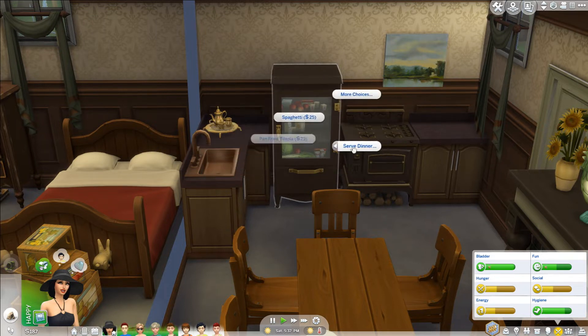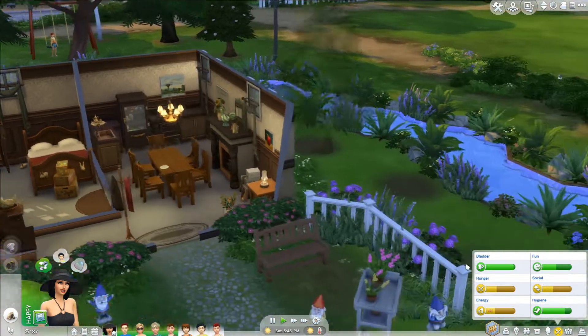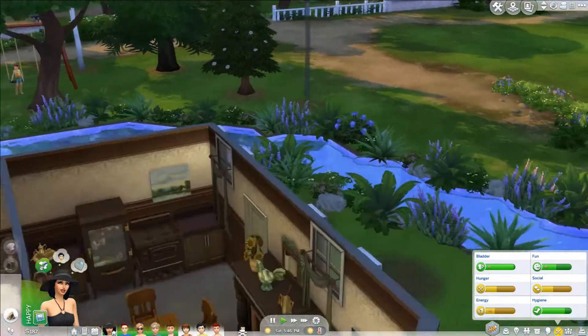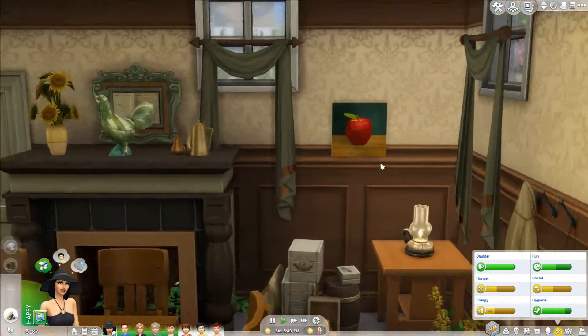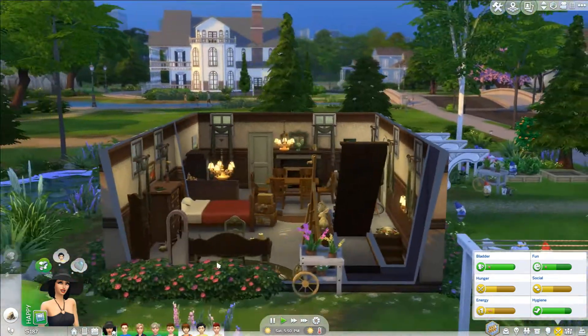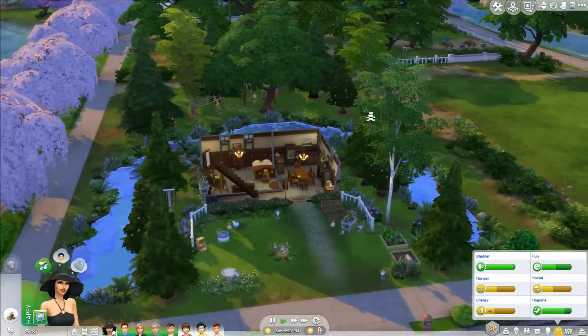Let us serve dinner. We need something cheap, something really cheap. I don't want to keep feeding them salad — that's a little eh. Maybe franks and beans, or let's do mac and cheese. I'm a fan of some mac and cheese. Also, I just noticed that this house came with an apple painting on the wall. I thought that was pretty neat — that's something that came with it when I got it out of the gallery.